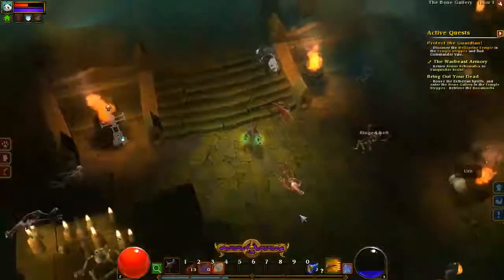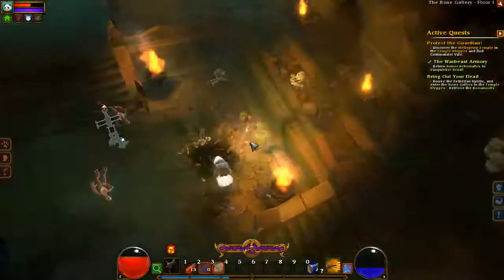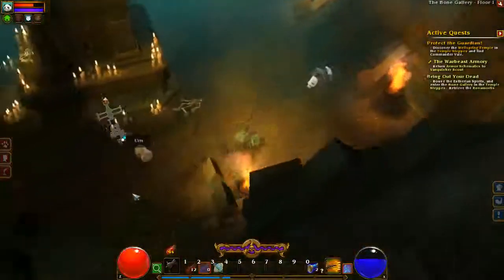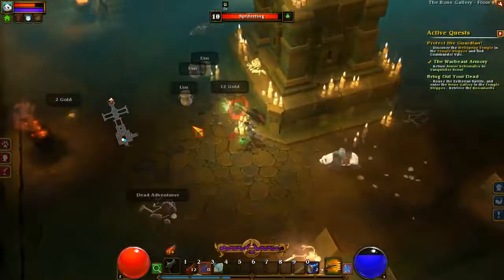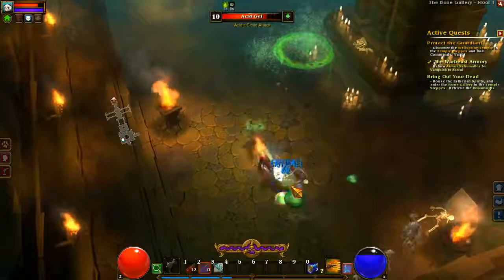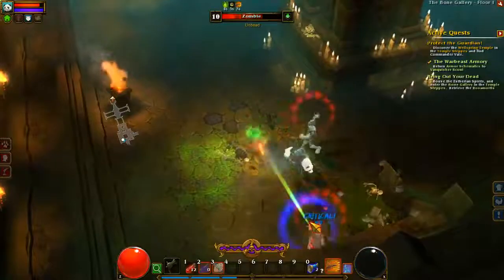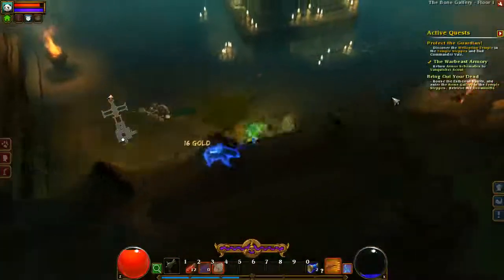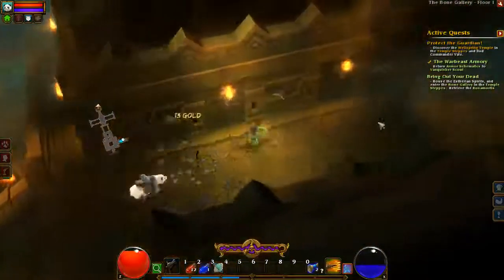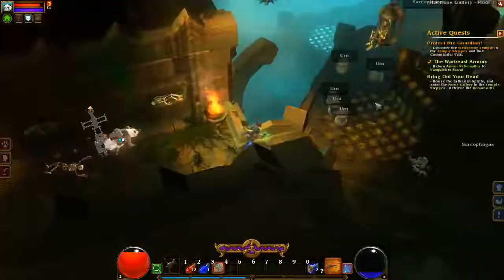Unidentified great hammer — no use to me. Skeletal pyromancers. They explode when they die. Some things in games explode when they die; some things die because they explode. Acid gels. Triggered some zombies. Now I get to play the waiting-for-mana-to-regen game. I did get my mana back though.